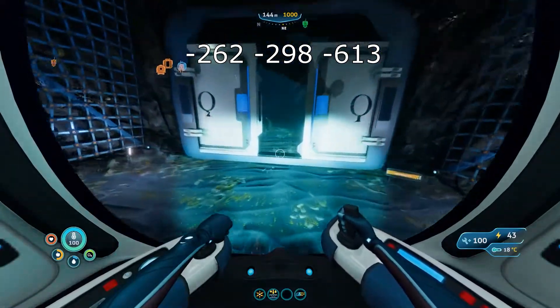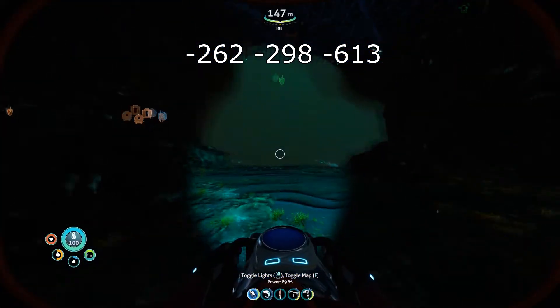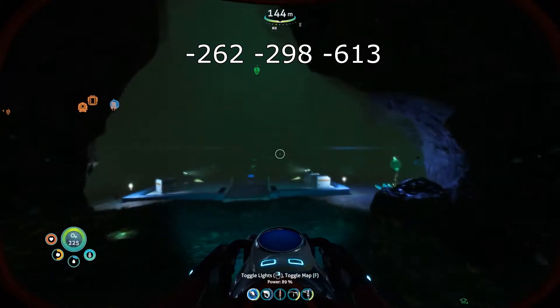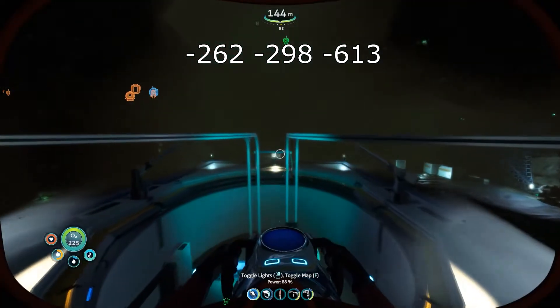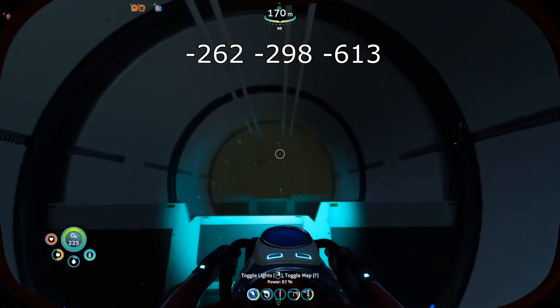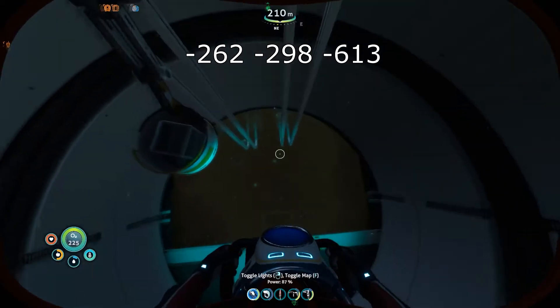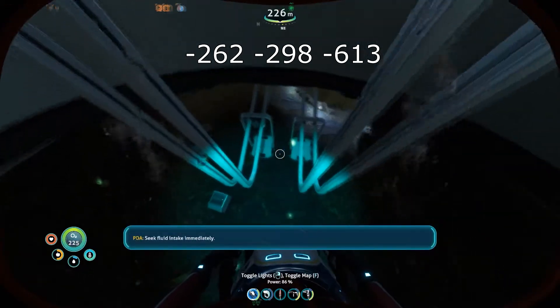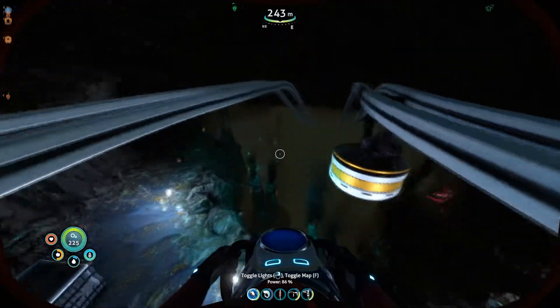Now we're here and we need to go down. Deep down we go. We need to go to the alien artifact. Around the artifact you will find the eggs. For people who don't know how to maneuver around here, you can follow these two rails — they will lead you to your destination.